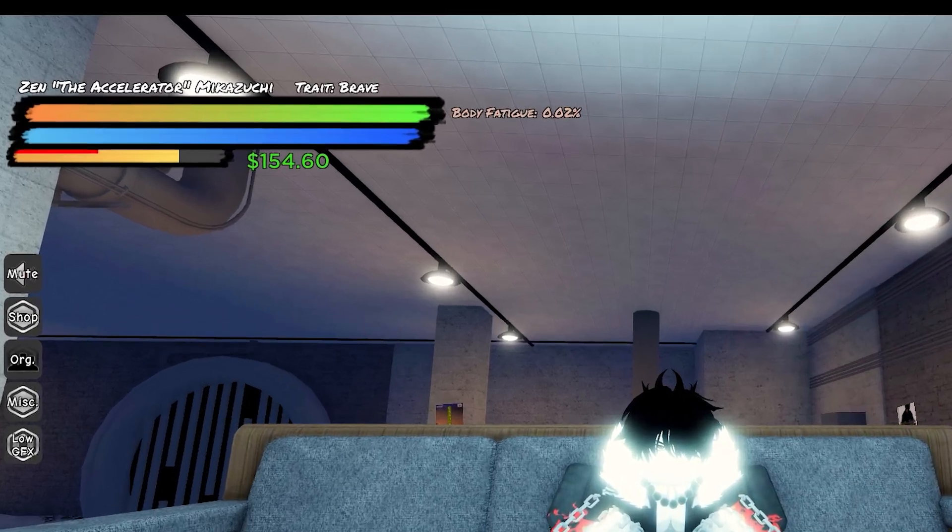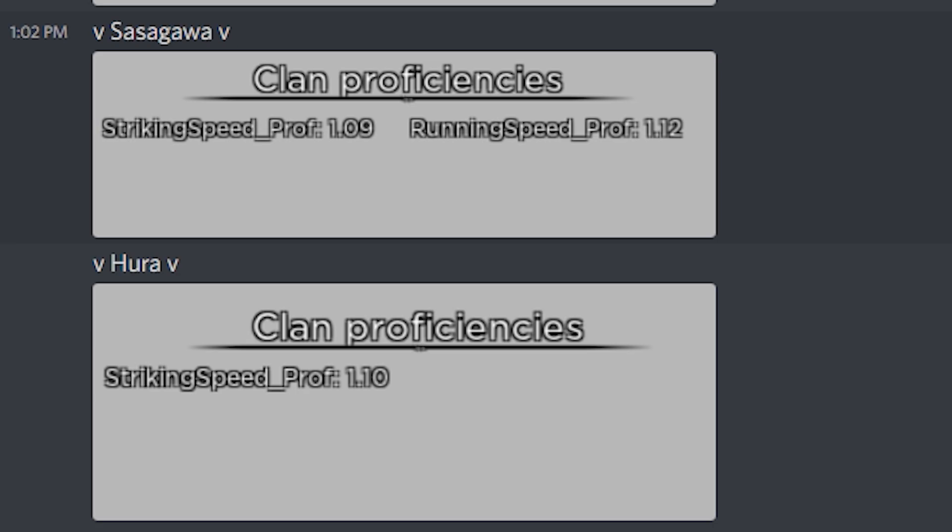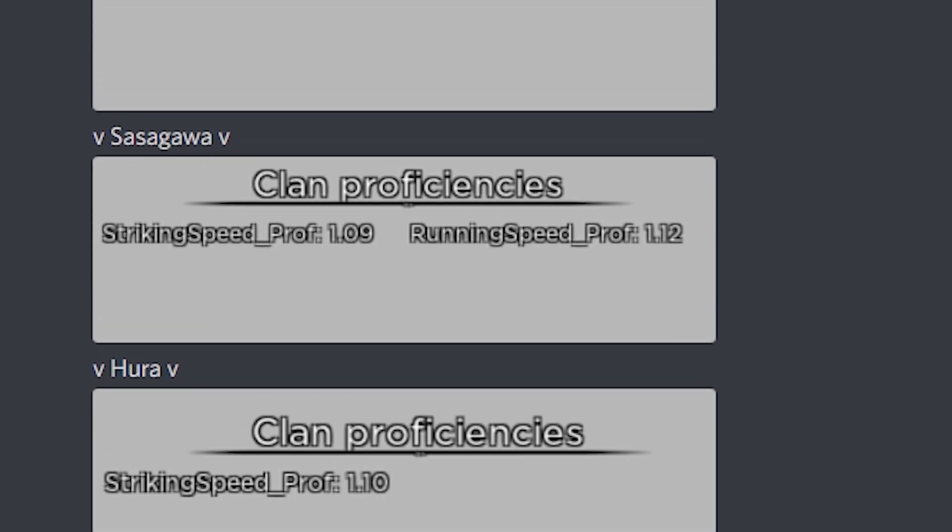Let me explain the entire upper left part of the screen. Your name represents a few things. You should have your first name as your display name that you chose when you started. In the middle of the first and last are often times titles, but I wouldn't worry about those right now. And then there's your last name, which is either the name you put in or a clan name. Clans can be pretty important in Mighty Omega, and usually the rarer they are means better clan. The clan you want depends on the build you're going for. Clans also give proficiencies, which can give you stat boosts depending on the clan.